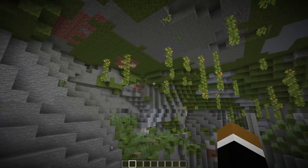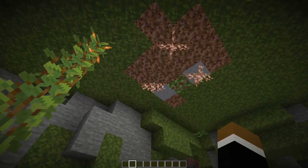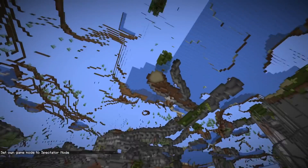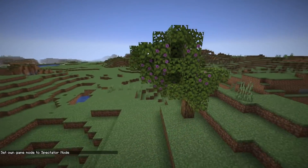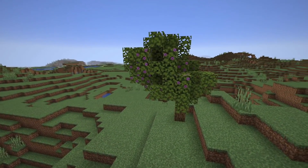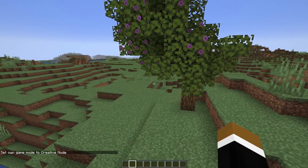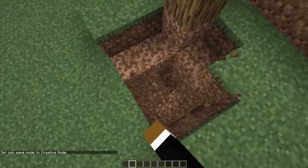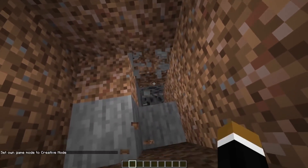If you look at the ceiling of the lush cave you can sometimes see patches of rooted dirt and hanging roots. If you check out what's on top, there should actually be one of the new azalea trees. So if you find one of those trees somewhere around a plains biome or different biomes, you can dig down and find more of the rooted dirt, and if you dig straight down you should come across a lush cave.